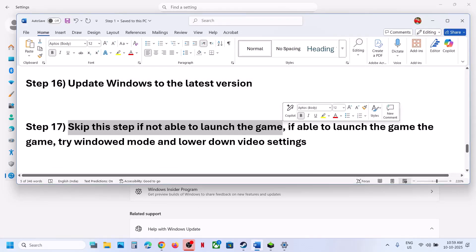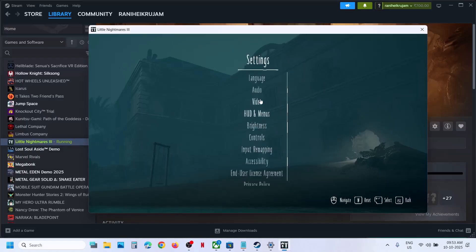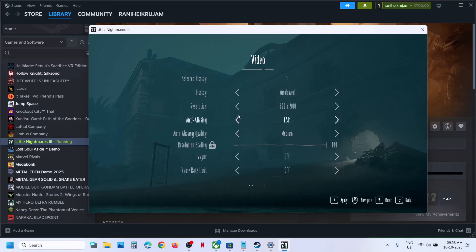You can skip this step if you are not able to launch the game. But if you are able to launch the game, try Window Mode and lower down video settings. Launch the game, go to Settings, then Video. For Display Mode, if this is set to Full Screen, try Window Mode. You can also lower down Resolution — if it's set to 4K, try 1920x1080. For anti-aliasing, if this is set to DLSS Frame Generation, you can try TAA. You can also try XESS. If you are selecting FSR, set the quality to Medium. If you are using DLSS, set it to Medium as well and then check.